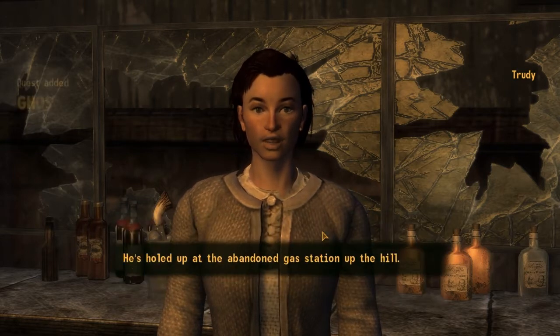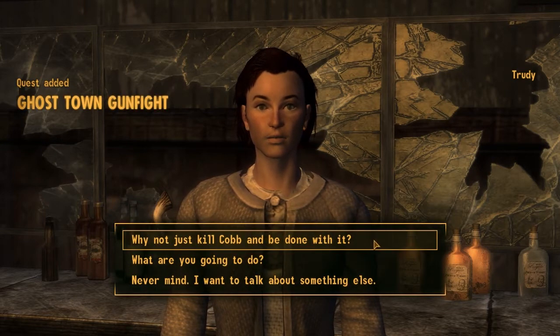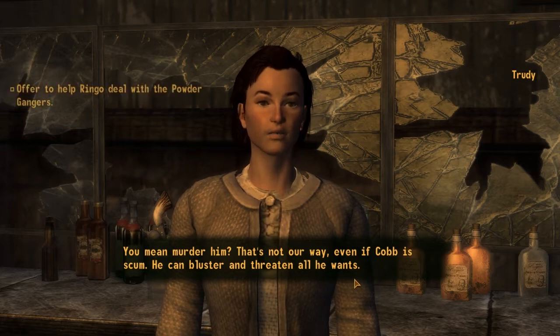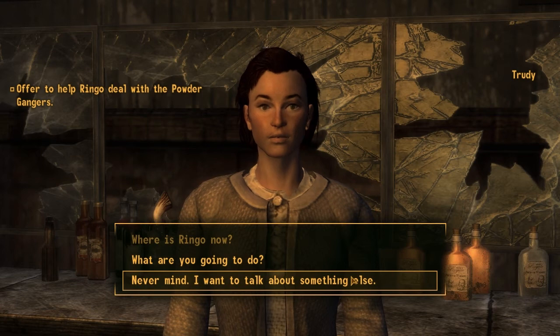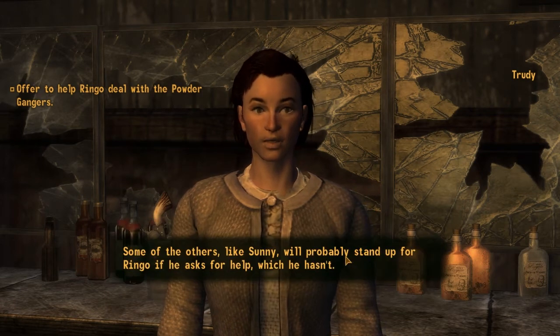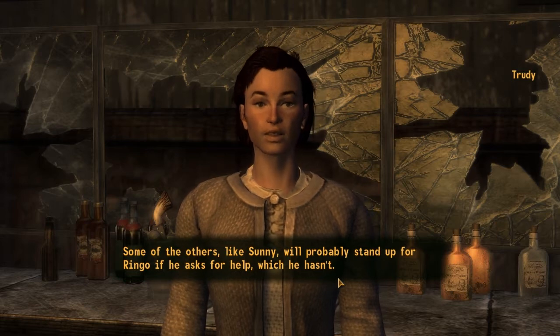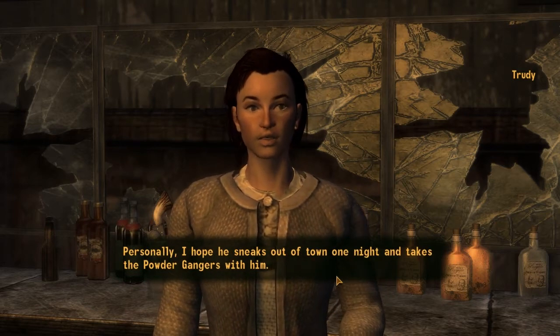Where is he now? He's holed up at the abandoned gas station up the hill. Why not just kill Cobb and be done with it? You mean murder him? That's not our way. Even if Cobb is scum, he can bluster and threaten all he wants. Some of the others, like Sonny, will probably stand up for Ringo if he asks for help, which he hasn't. Personally, I hope he sneaks out of town one night and takes the Powder Gangers with him.